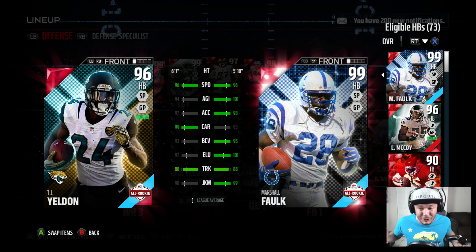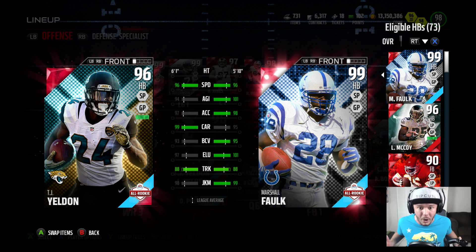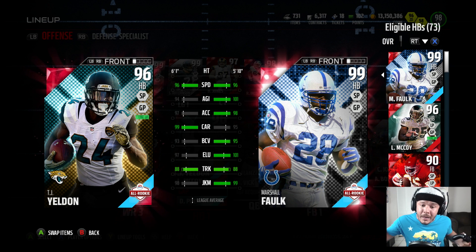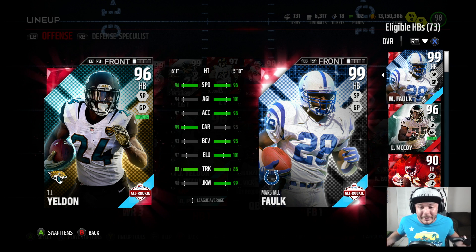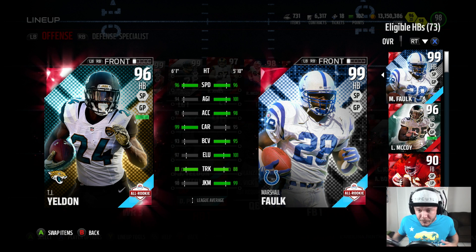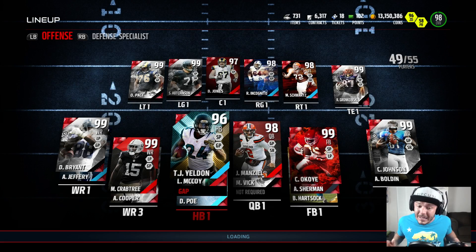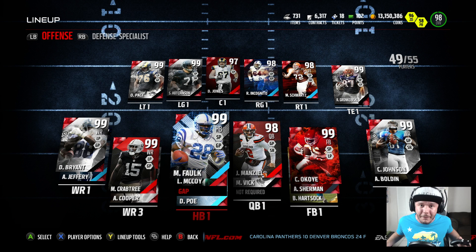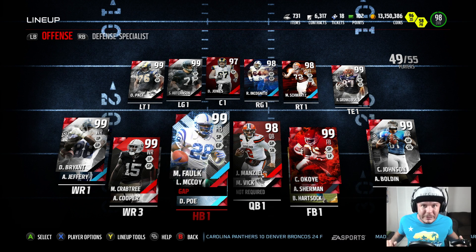Now you guys can look at this Marshall Falk — it looks mean. 96 speed, 101 agility, 98 acceleration. TJ Yeldon's got 99 carrying, 95 ball carry vision, 101 elusiveness, 88 trucking, and 99 juke move. We're going to have gameplay with Marshall Falk here today — I'm ready to see what he's about. I think he's going to be an amazing running back. He's going for about 500K; I think the set might have cost me a little bit more, but he looks really good.